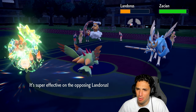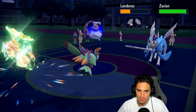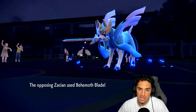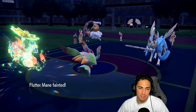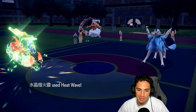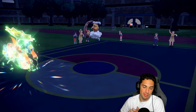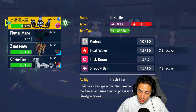Monster damage to Landorus — and more importantly we get the speed drop, so Chandelure should outspeed. It doesn't though. Good thing I used that tera type. Chandelure, you might want to get going — you're not outspeeding any of them. I need you landing this Heat Wave! Oh no — Chandelure misses Landorus. That hurts the soul. But at least we dump on Zacian — that's big time news. I could go into Chien-Pao, go for Sucker Punch — that could work out fine, but missing that Heat Wave on Landorus really hurts.